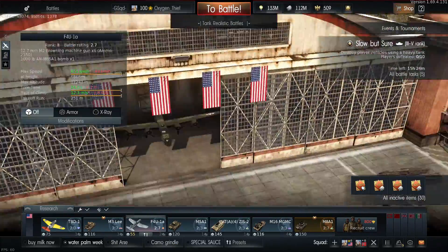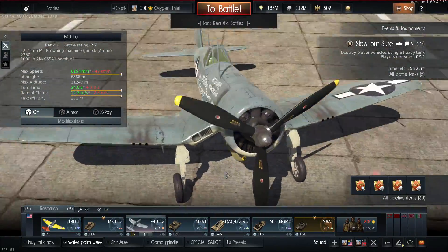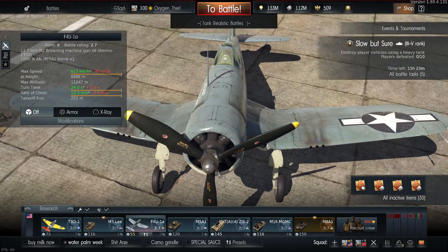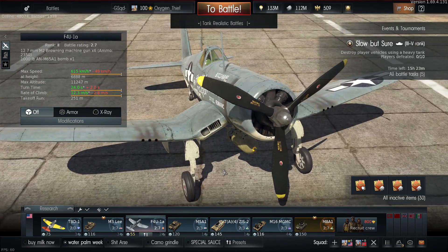And for planes, the Corsair does a decent job — it also gets a 1,000-pound bomb, as well as .50 cals, which you can go top-down and take out pretty much anything you're going to see with those guns. It's pretty decent against planes.